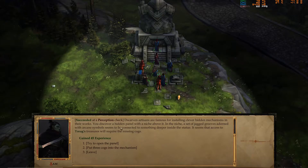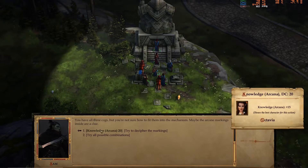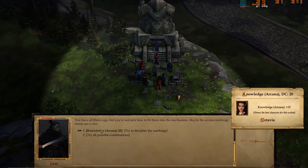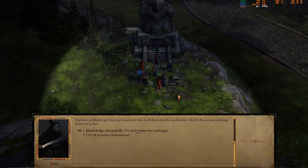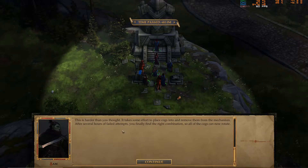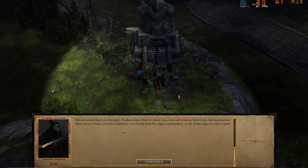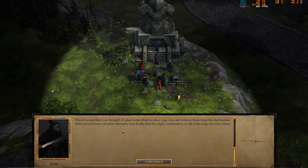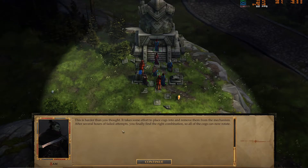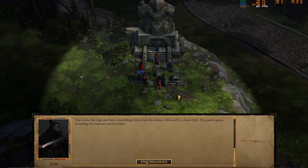It seems that access to Torak's treasure will require the missing cogs. Put the three cogs in the mechanism. You have all three cogs but you're not sure how to fit them into the mechanism — maybe the markings inside are clues. How about we just shove it in? This is harder than you thought. It takes some effort to place the cogs into and remove them from the mechanism. There were several hours of failed attempts to finally find the right combination so all the cogs can now turn. You rotate the cogs and hear a rumbling noise from the statue followed by a loud click — the panel opens.